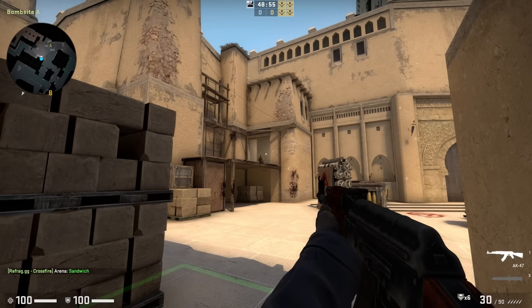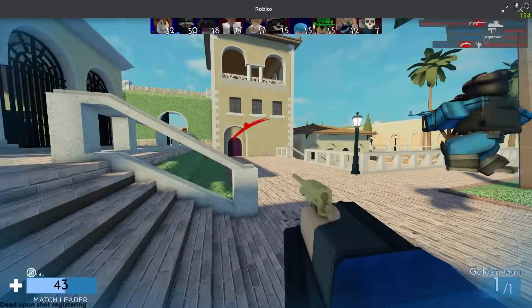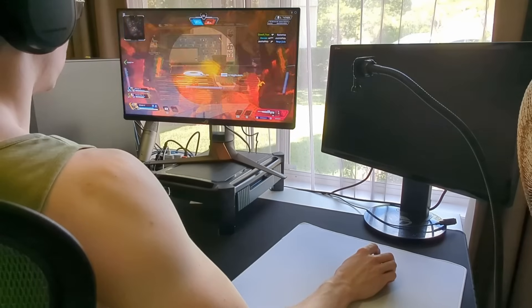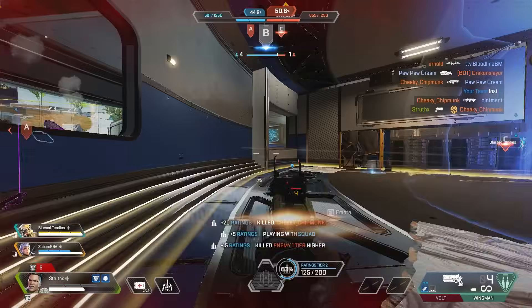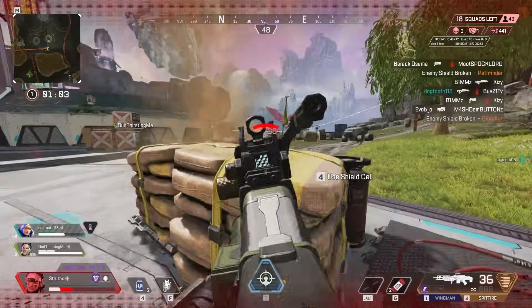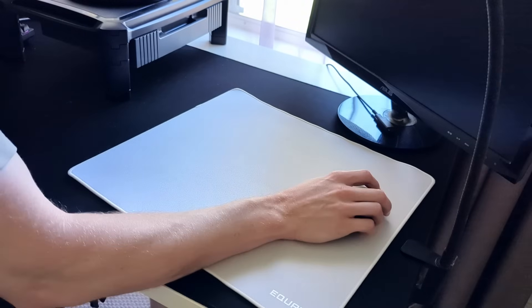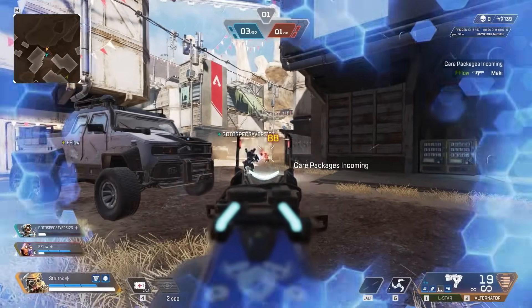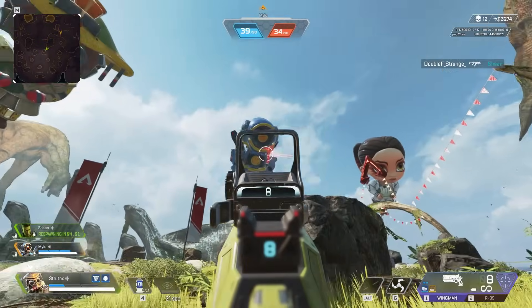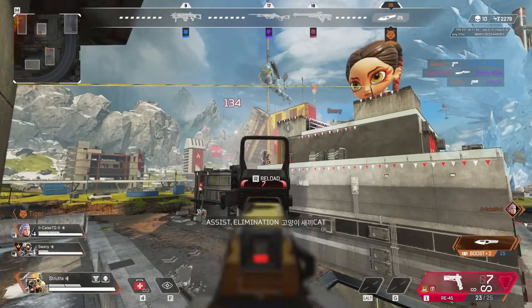My approach to sensitivity is all about finding a setting that feels instinctive. You shouldn't feel like you are fighting your crosshair to get it where it needs to be, and you shouldn't need to warm up extensively to be able to aim with it. When you see a target on screen, you'll have this subconscious notion of how far your hand wants to move to get your crosshair to it. This can clash with your actual mouse sensitivity, which leads to that sensation of fighting your crosshair, or your sense just not feeling right.